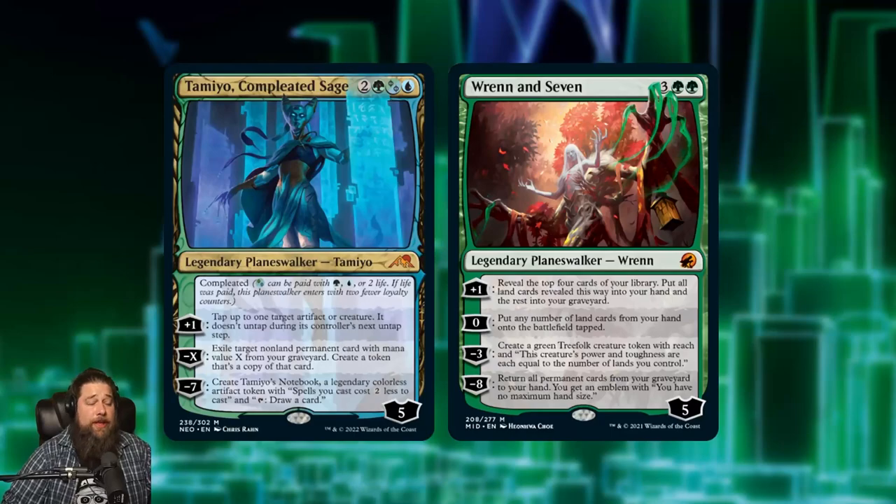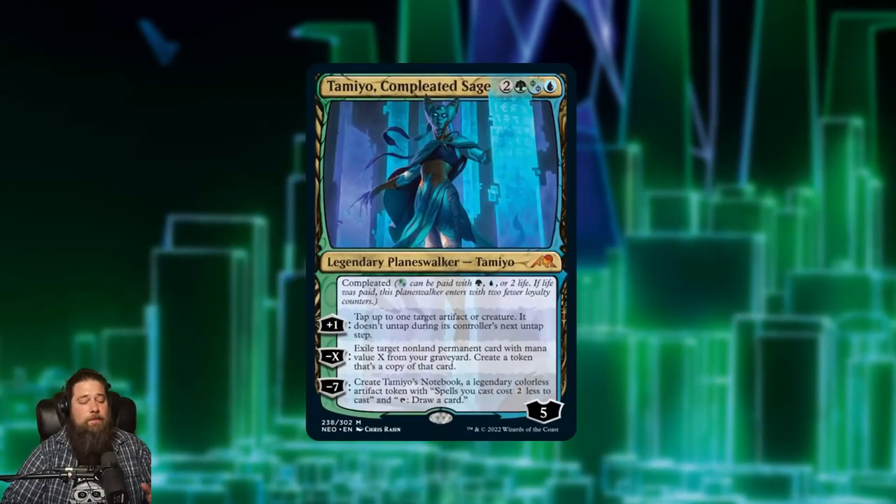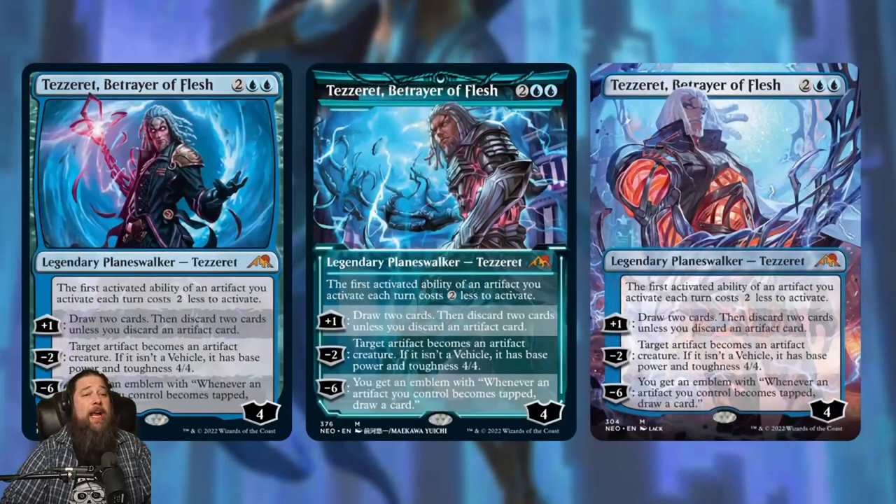The question for Tamiyo is what deck does she fit in? We don't really have a top-tier Simic deck in standard. I'm not even convinced she's better than Wrenn and Seven in a generic deck — Wrenn's token is just so big. But we do have a self-mill Simic theme with Deathbonnet Moss, Vilespawn Spider, and Grolnok, and Tamiyo seems well-suited there. She can play defense, the ultimate token is great, and as we mill stuff we'll want to reanimate with her. I love the design — not sure exactly where it fits, but it has enough power to show up somewhere.